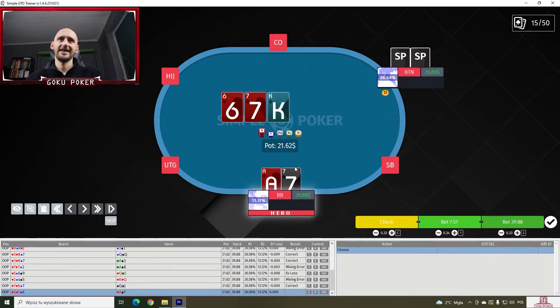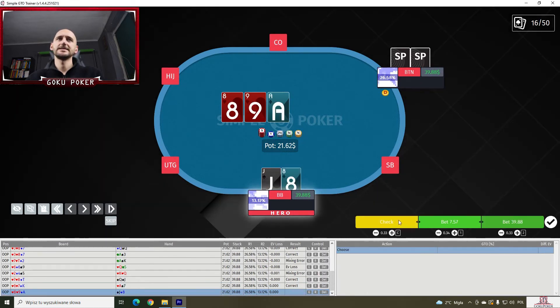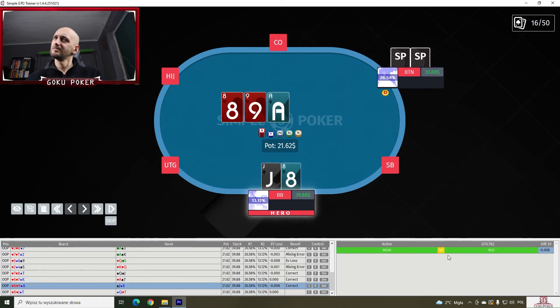A7 off on a 6-7-King — is that going to be 100%? It is 100%. Nice. Jack-8 off on an 8-9-Ace. Are we going to do any checking here? Probably not — it's another 100%. But the solver disagrees — it would check here 8% of the time.